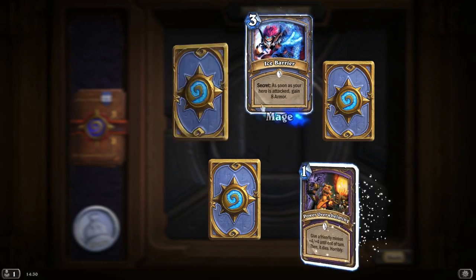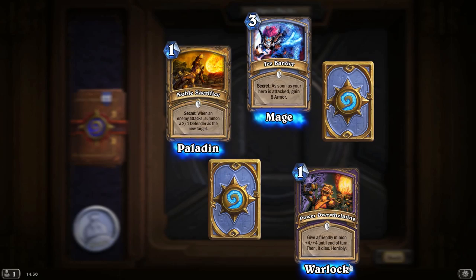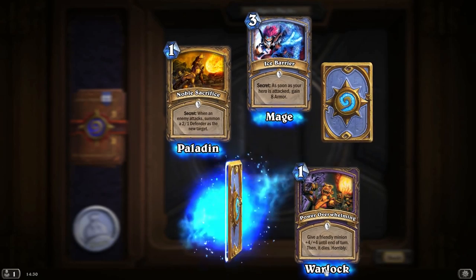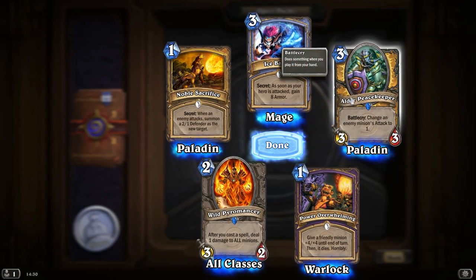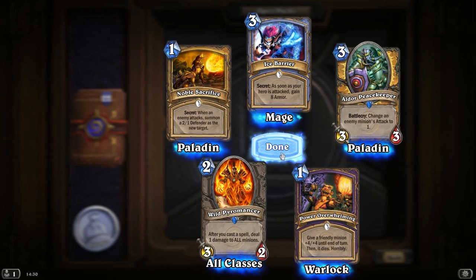A couple of rares here. Ice Barrier, Noble Sacrifice, Power Overwhelming — give a friendly minion plus 4, plus 4 until the end of the turn, then it dies horribly. A nice Warlock card — good spike in power. Another Wild Pyromancer. And another Aldor Peacekeeper — changing enemy minions' attack to 1.